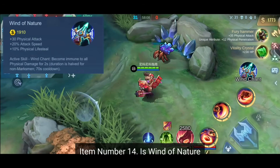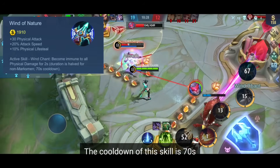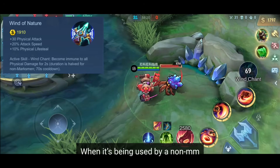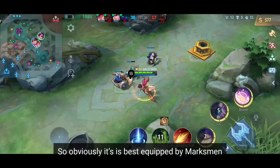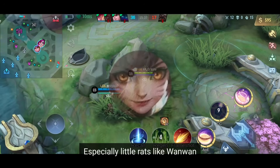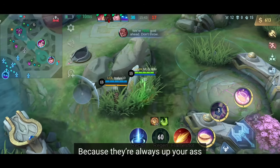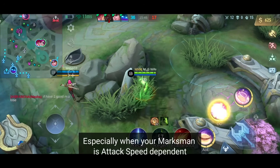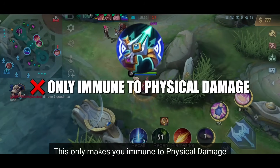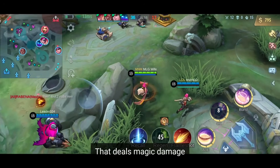Item number 14 is Wind of Nature. This item has an active skill: you become immune to all physical damage for 2 seconds. The cooldown is 70 seconds, and the duration is halved to 1 second when used by a non-marksman. It's best equipped by marksmen that need to fight against physical assassins or other physical marksmen. If you feel you need a defensive item against heroes that are always on top of you, this is your go-to item. But be aware — this only makes you immune to physical damage, not magic damage, so it won't help you against heroes that deal magic damage.